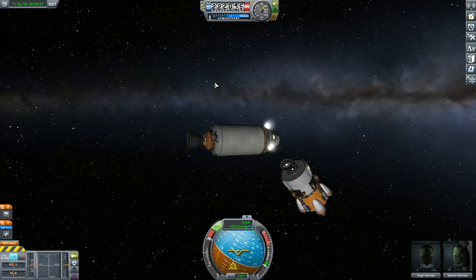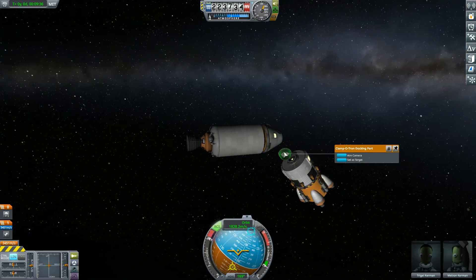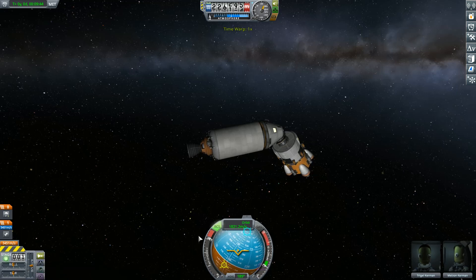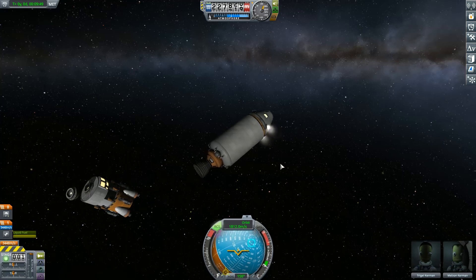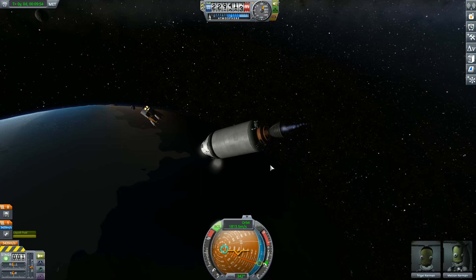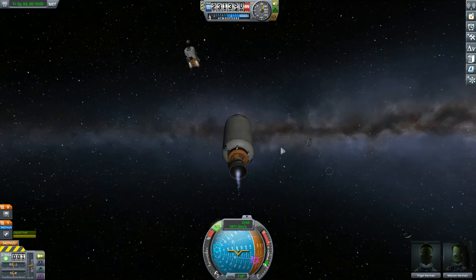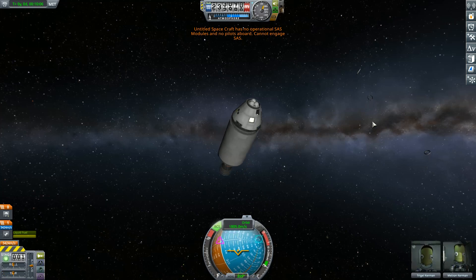Okay, come on, dock. Oh wait — we lost our docking mechanism. Engage thruster? Oopsie-daisy. Let's just unturn ourselves around. Come on, we can get to the lander. No, we can't. Try to brake. Oh no. No pilot aboard.